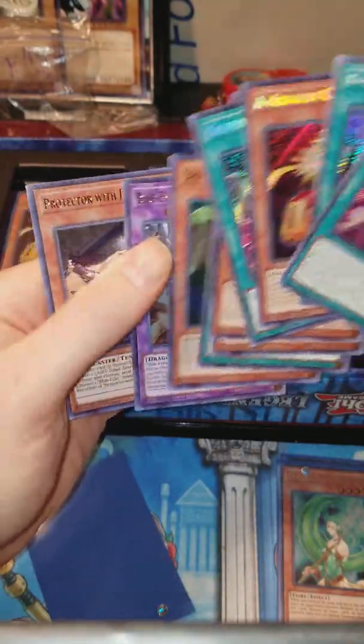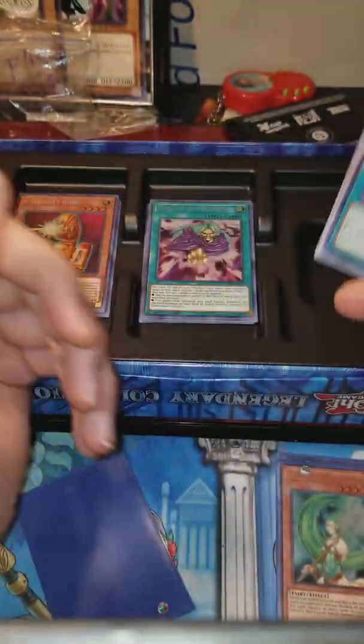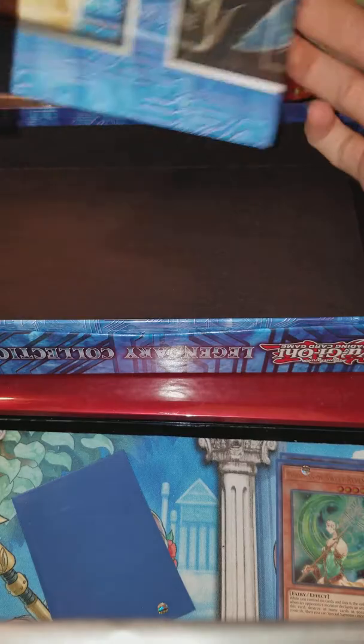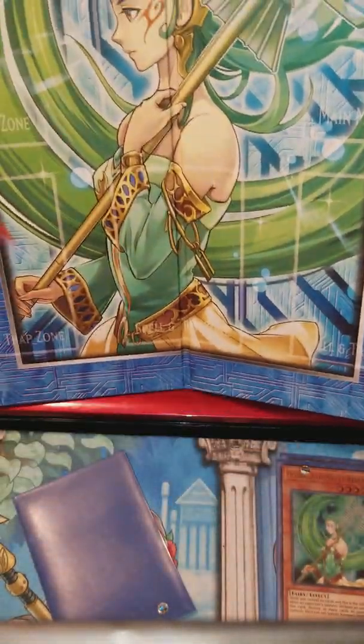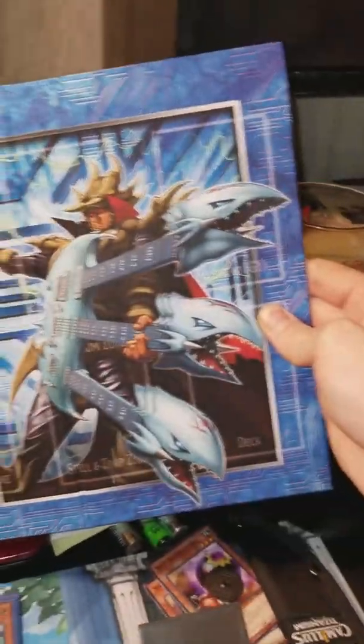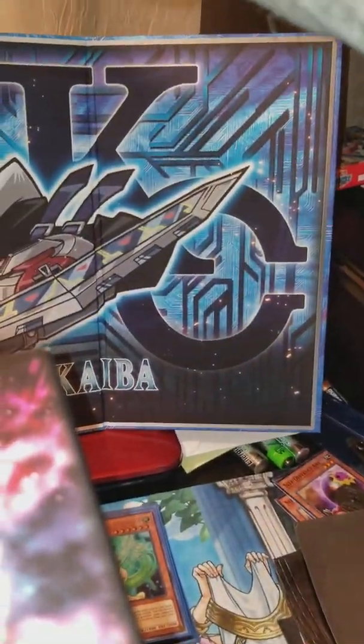Hopefully soon I could get another box to see what else I could get. We got two Assault Cores, two Lullabies. Now, time to check out the mat — or the game board. We got Loop of Destruction, the Goddess, and King of D, Destruction Dragon, Kaiba, and the KaibaCorp emblem.